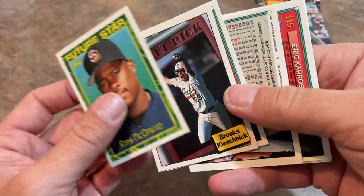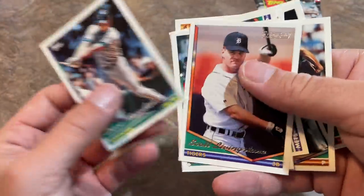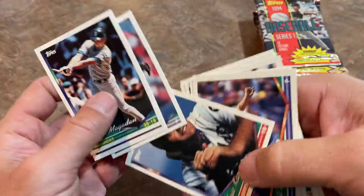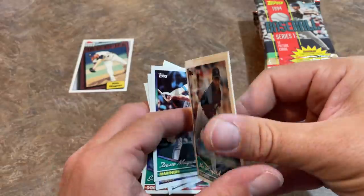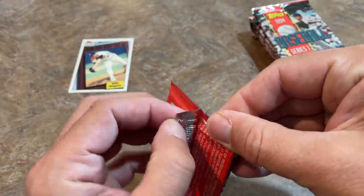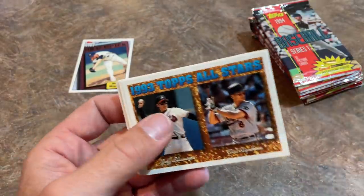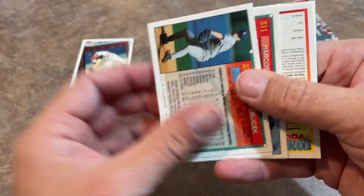We've got Brooks Kieschnick, who was a big power prospect that didn't work out. He actually tried to come back later as a pitcher in his late 30s and was in the minors — kind of almost a two-way player before Shohei Ohtani made it a big deal. Shohei Ohtani, of course, absolutely crazy this year. Brennan McKay can maybe go both ways in terms of hitting and pitching. And we've got Cal Ripken once again — starting to see some repeats.